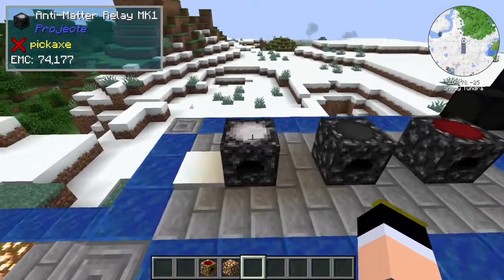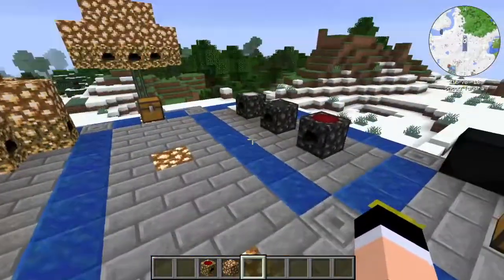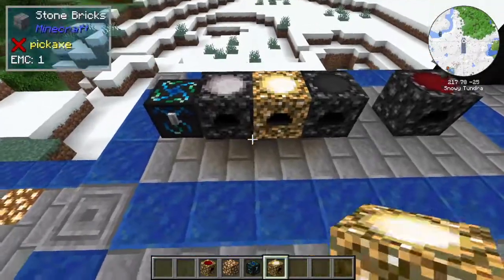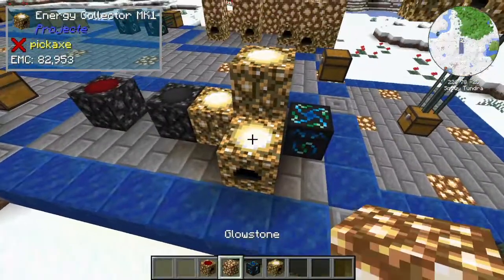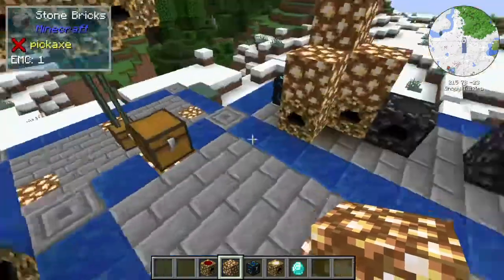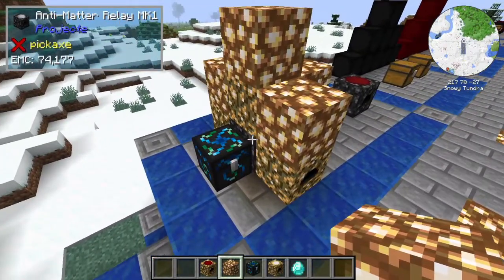If you want to go further, you'll want to craft Antimatter Relays. Relays are like energy cables that absorb EMC from all sides and send it to a block like the condenser. So for example, you place an Energy Condenser and then put an Antimatter Relay next to it. Connect Energy Collectors on all sides of the Antimatter Relay, and the relay will absorb all the energy from those collectors and send it directly to the condenser.